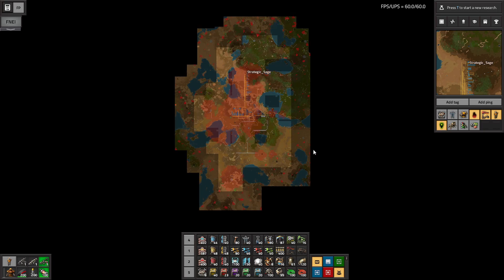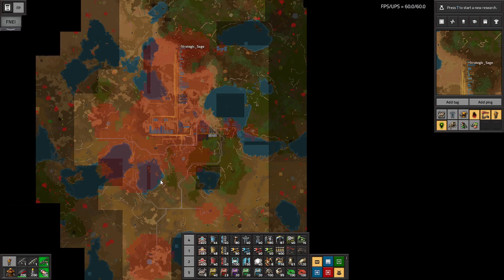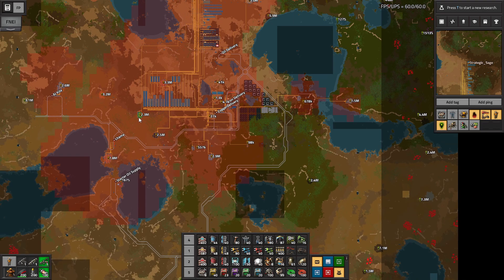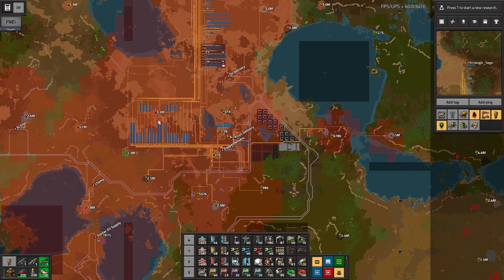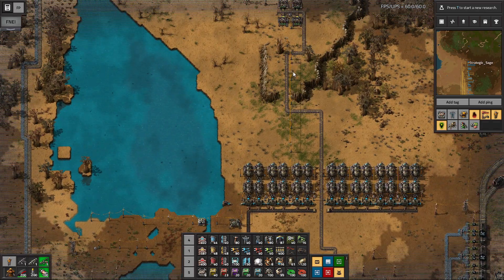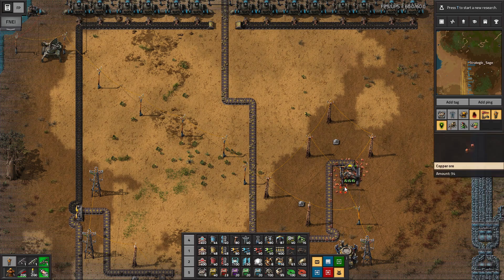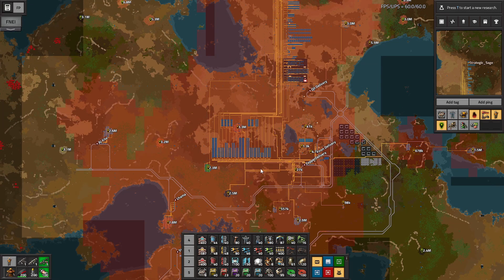Here is our final map. We got an iron outpost as our last one, cleared out with our Spidertron, but most of our big outposts are still there. There's a ton of uranium left, and you can see a lot of copper — probably about 75% of the initial amount is still there. In our starting area, we did use up all of the iron. The stone is lowered but still producing, there's a tiny bit of coal almost gone, and copper has a little left with just one miner. If you scale up further and further, you'd have to go out more and more and get more outposts.